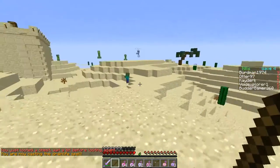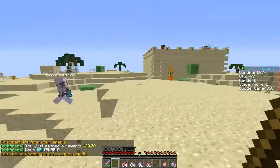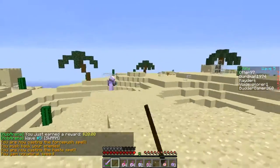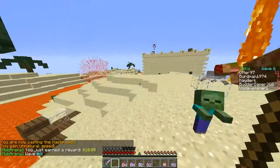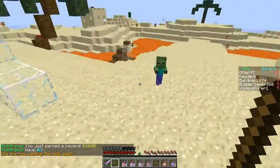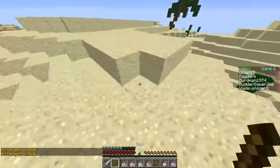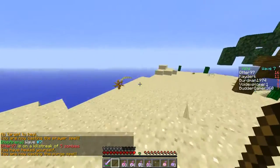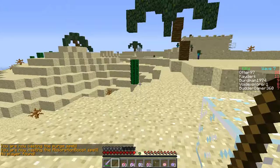The Cleric has the Drain Life spell — when you hit stuff it drains life from your enemy, it's pretty cool. Force Push pushes mobs away like this creeper. Haste spell makes you run really fast — it gives you unnatural speed for a couple seconds. The Heal spell heals targets around you, not yourself. Prayer spell I can't use on Brennon if he's not close. The Frost spell kills everything but you have to buy it. The Absorption Boost gives golden apple effects.